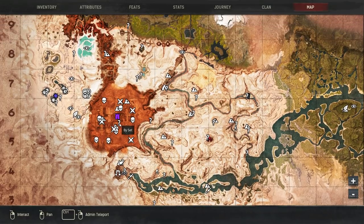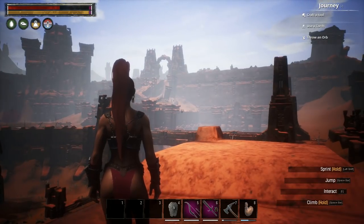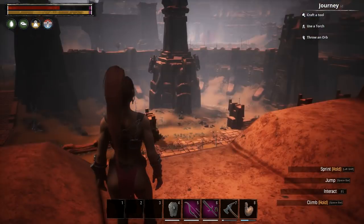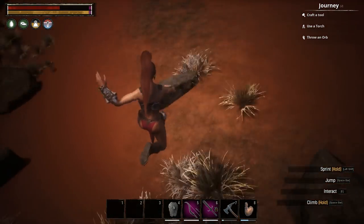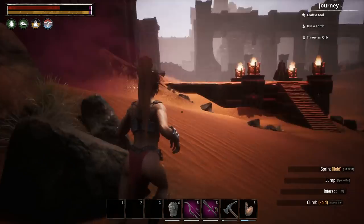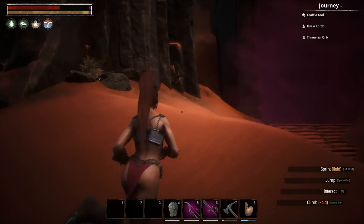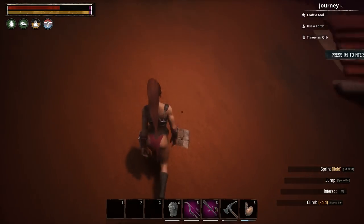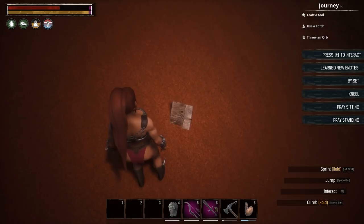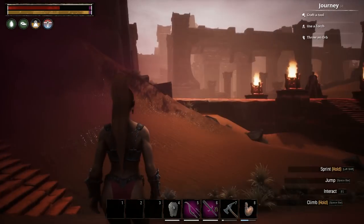I'm going to try to keep some order to this since there are a lot of emotes and I don't want to be going back on myself. Next up is in the Unnamed City — it should be right below me. We've got the little statue, and interacting with this teaches us the Biset emote.